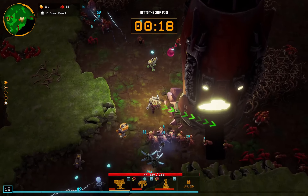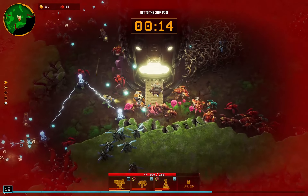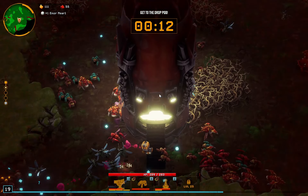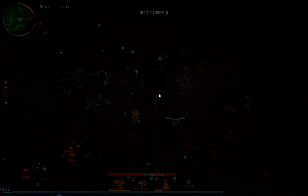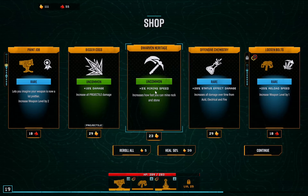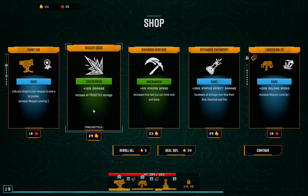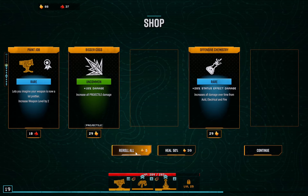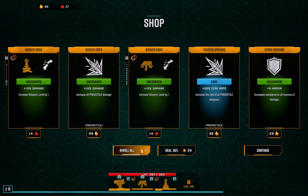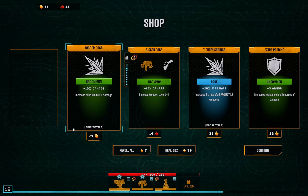Oh, is that just sitting there — one enor pearl just chilling for us? We're gonna have to take some damage here. Let's just get out of here, we had some seconds left but I don't think there was anything too important. Yeah, I think we'll skip on that one. Mining speed sounds great. A reroll I think is good. Definitely want levels into here.